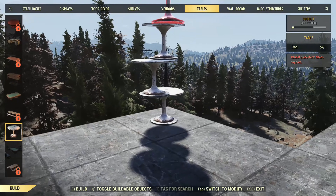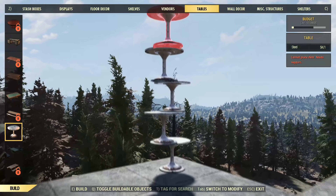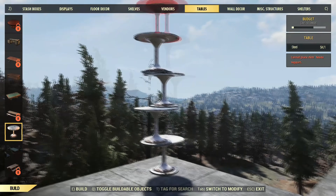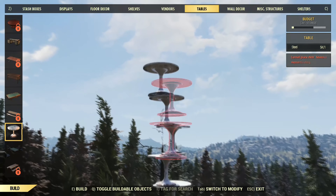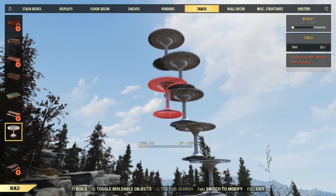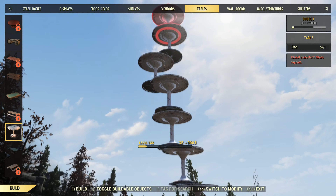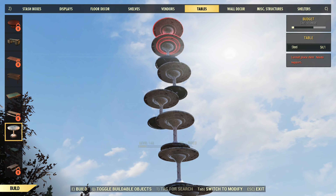We just want to continuously stack these until we have 10 tables. The reason for this is to make the process easier, and you will understand this shortly. So let's stack these tables right on top of each other. If it becomes a little wonky you can maneuver around a little bit until that blue highlighted area pops up. Then we just want to get that last one on top so it's 10, and there we go.